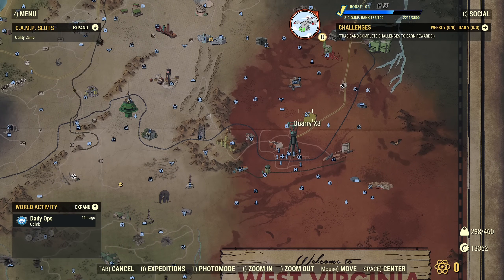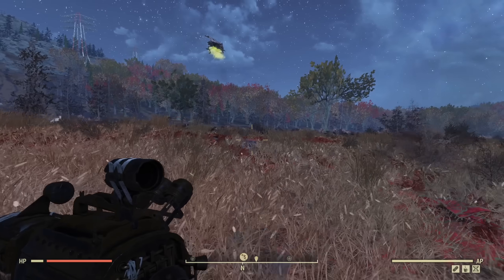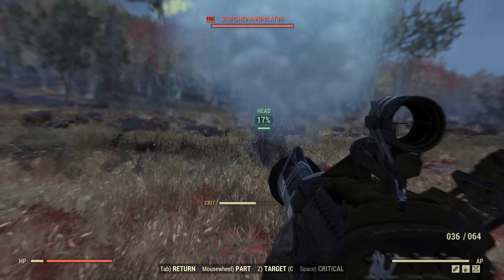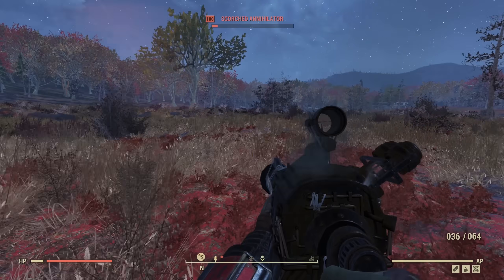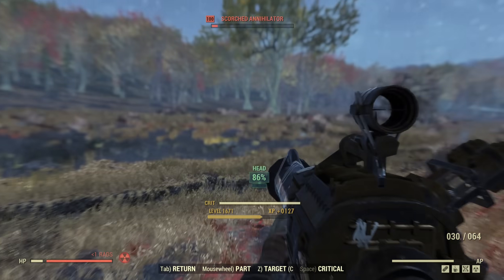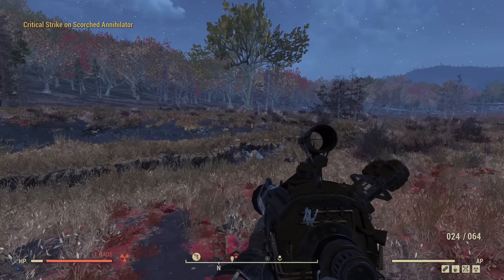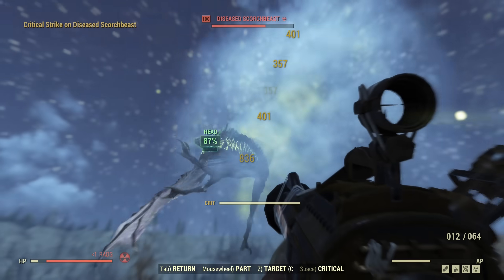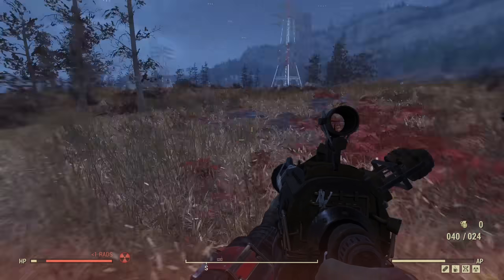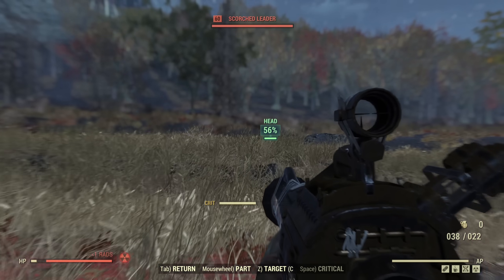Now let's shoot some enemies to see how it performs. I like to open with criticals and fire two spikes to recharge my critical straight away to fire the next one. Quite often it still works the same, but there are situations where it fails and I don't get the recharge immediately — that's an additional nerf from the slower fire rate. Killing this Scorch Beast, she would be dead twice as fast previously with the same Railway and the same commando build.